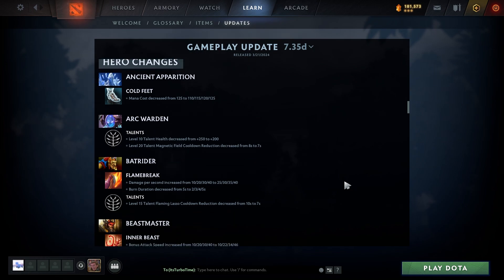Now hero changes. Ancient Apparition: Cold Feet mana cost decreased from 125 to 110/115/120/125. Arc Warden: Level 10 talent health decreased from 250 to 200; level 20 talent Magnetic Field cooldown reduction decreased from 8 to 7. Not really a significant change.